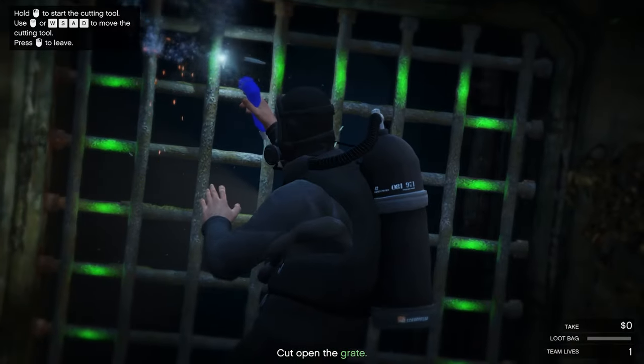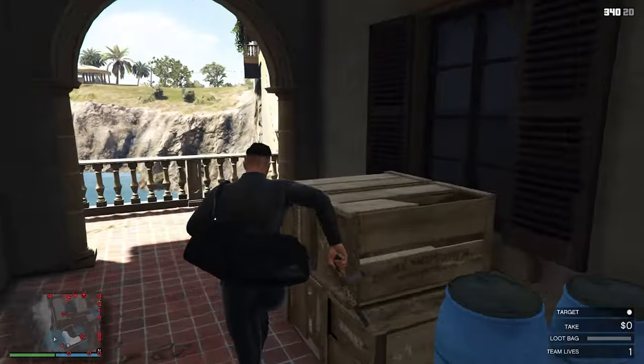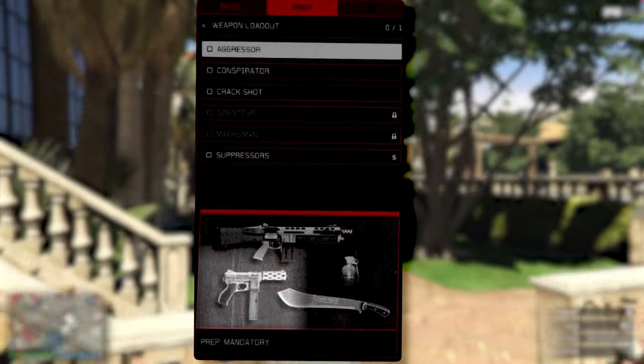Now swim towards the gate, cut it open and go up. You want to go towards this direction and make sure to take out your gun. I chose the aggressor loadout which gives me this automatic pistol.